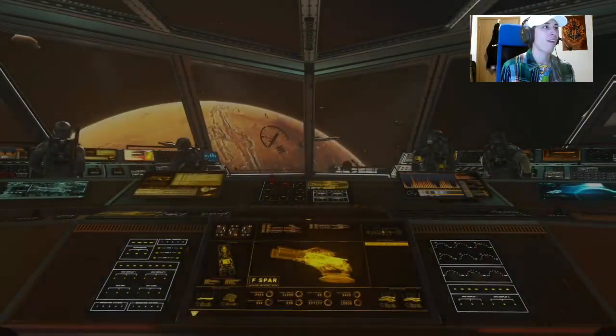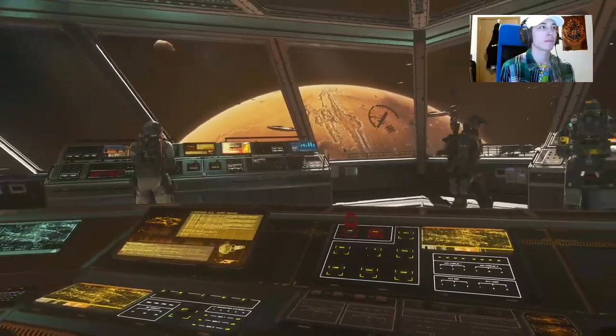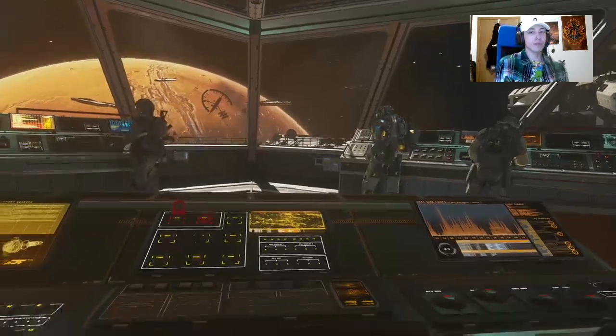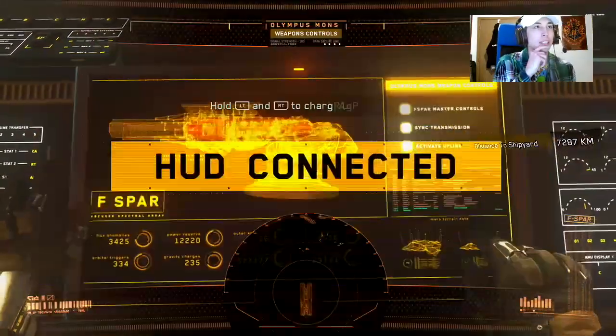Let's clear a path through this defensive screen, then engage it with everything we've got. Activating weapons. Olympus, verify fire status. You are reading weapons red. Negative tower, Olympus' weapons safe. Standby for system staff.